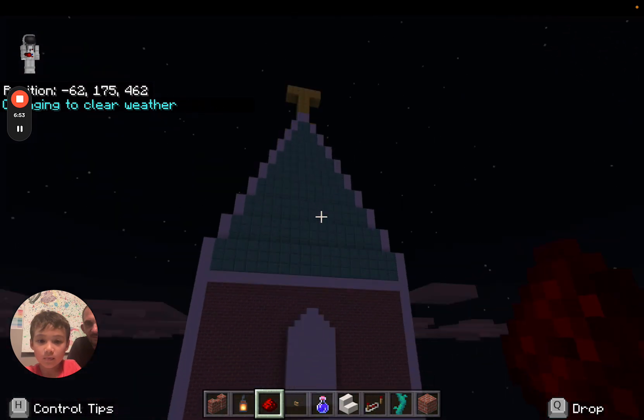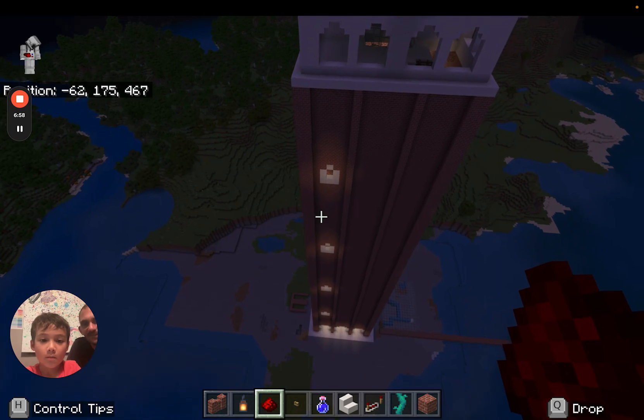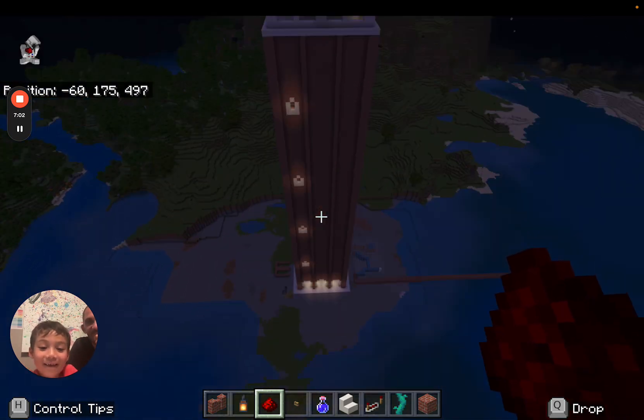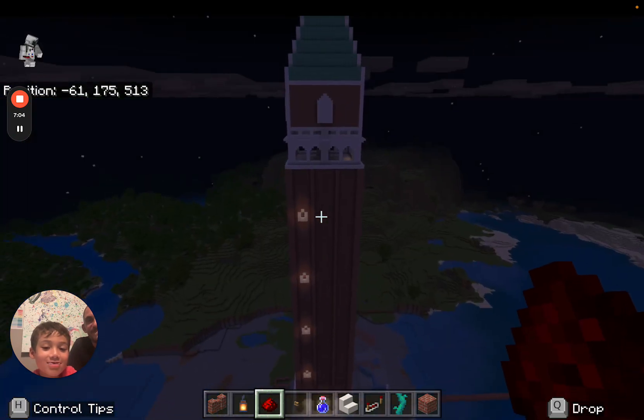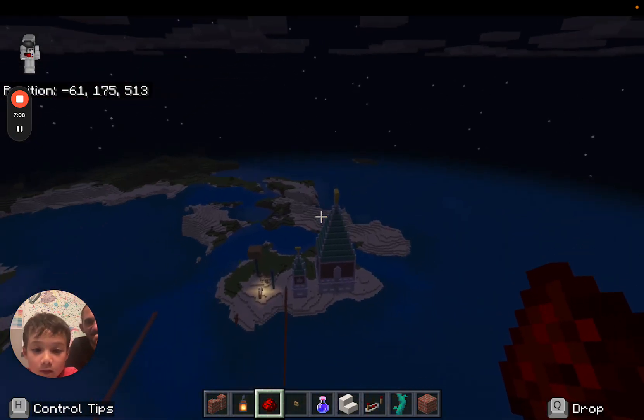Abby designed the top of the tower to look as close as possible to the real one. Hey look, the lights are coming out from inside — that's cool, I've never seen that before. Abby designed the top of the tower painstakingly to look like the real one. She only made three levels, and I continued all the way up.